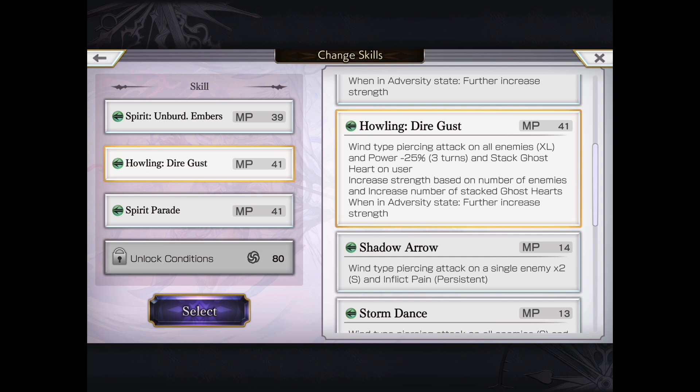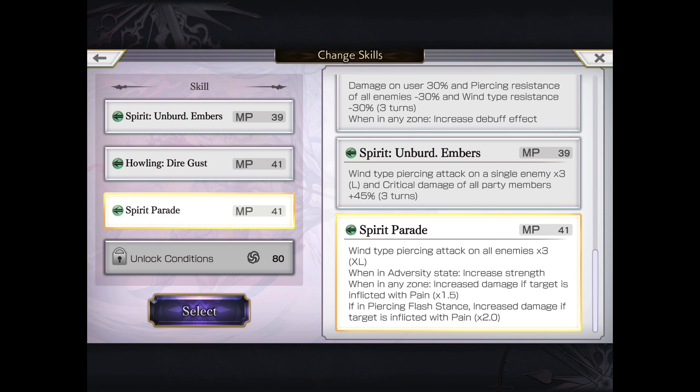In terms of her two AS moves, this is the one you'll probably be using to stack up those Ghost Hearts. Note that it is an AoE, with Power Down 25% for three turns — I don't believe that's a 100% guarantee since it's a hit. This attack also increases strength based on the number of enemies and increases the number of stacked Ghost Hearts. Once it converts to five stacks — adversity mode — it further increases damage against enemies. Very useful, with some power down for support and utility, especially against enemies who deal significant physical damage.